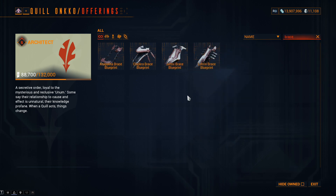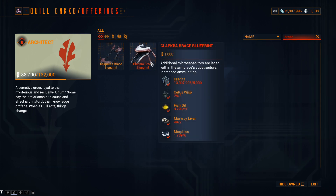For the Quill Braces — the Klapkrat: standing cost 2,000 to 1,000; Morphix 10 to 6; Fish Oil 35 to 20; Mercure Liver 3 to 2; and Cetus Wisp 10 to 3.